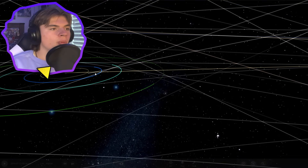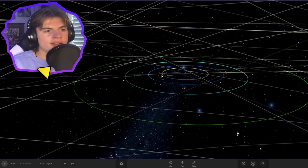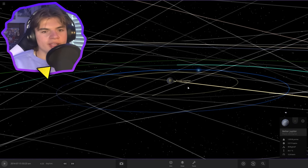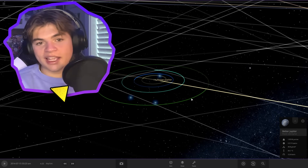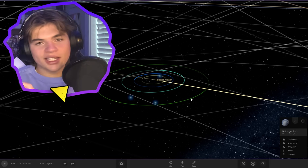We got ocean planet Europa — ooh, look at those clouds. And desert planet Io. And back in the middle of it all, we've got our terraformed Jupiter. Thank you guys so much for watching this video. If you want to see more terraforming videos like this, leave a like, and let me know down in the comments what system I should terraform next. I'll see you guys next time.